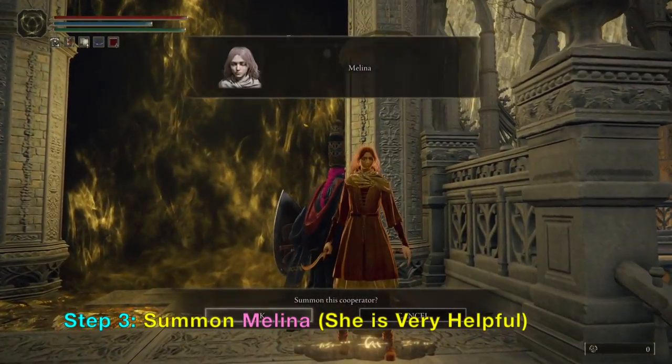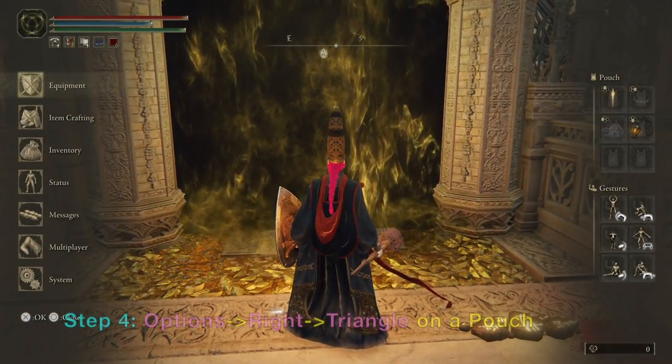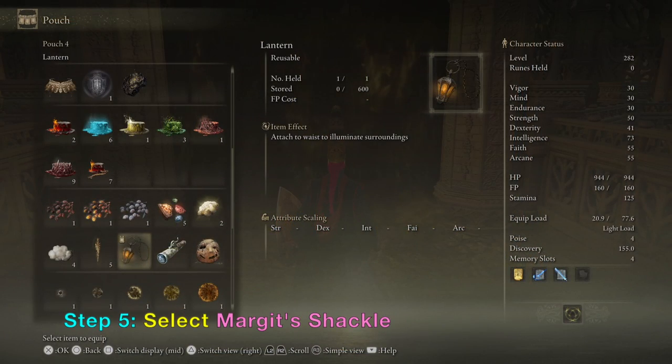First, you want to call Melenia — summon her. She is very, very helpful because she will tank for us. The second thing you want to do is put the Margot Shackle in one of the pouches.